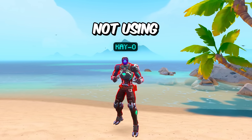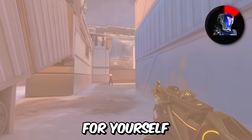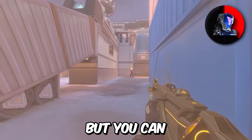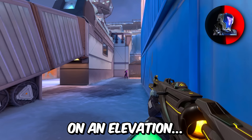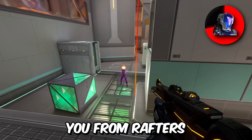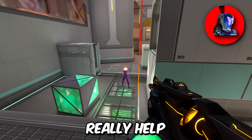For KAY/O, I often see people not using their flashes correctly. You can almost always create a one-way flash for yourself by flashing at a 90-degree angle behind you and peeking with it. You can also do this from elevation — for example, on Icebox, you could right-click a flash below you from Raptors to blind anyone peeking main, while you won't be blinded at all.